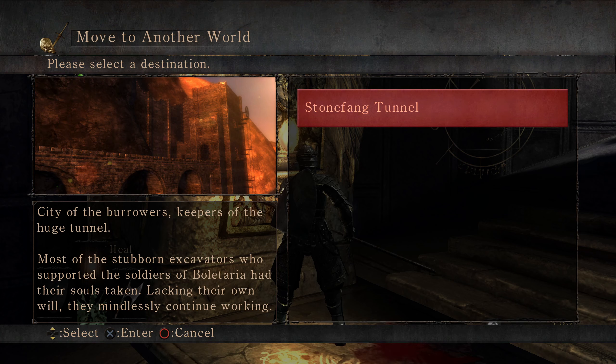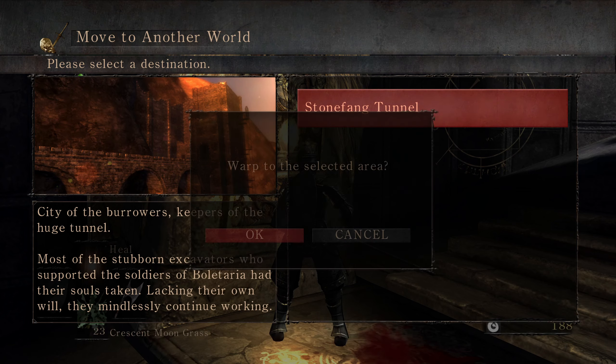Greetings everyone, welcome back. So we did 1-1 and I should be going to 1-2, but I'm actually gonna go to 2-1 first — Stonefang Tunnel. We won't go through the entire area, but once I unlock the shortcut, if I get that far, we'll head back. Then I might have enough souls and maybe some extra stones to upgrade my weapon again.